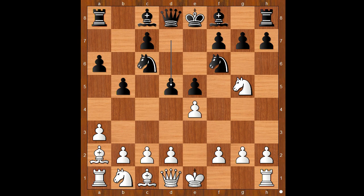d5, the standard move against the fried liver attack. e takes on d5. Black to move. Knight to a5 is the standard move against the fried liver attack, but the white bishop is on c4. Back to our game. Nxd5 was played, and that move is of course inviting the knight sacrifice on f7.